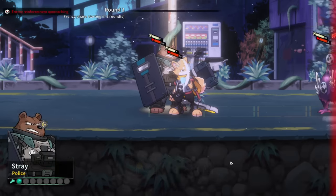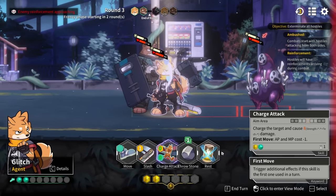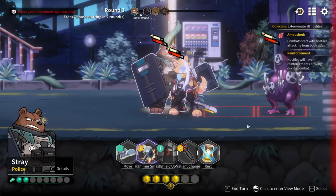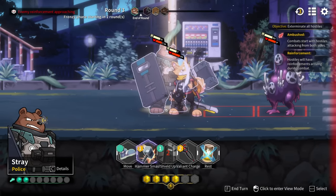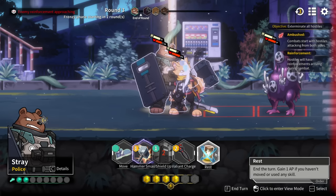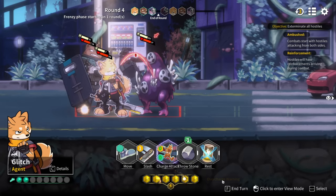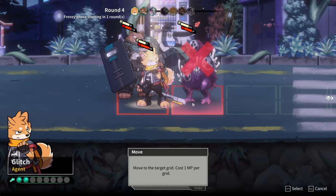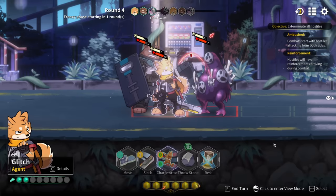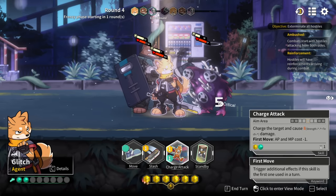Plus parry. We can't even charge there - we rest. Overcharge happens when you gain more AP with a maxed-out pool - pros and cons, so take caution. I was not expecting that. Oh, I can't move through you. I was not expecting that either. But that counts for a co-op action - good to know. What are the pros and cons of overcharge?